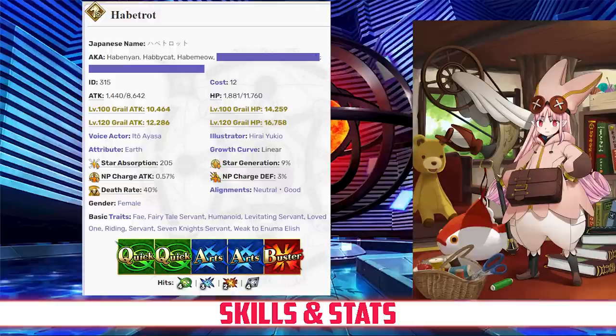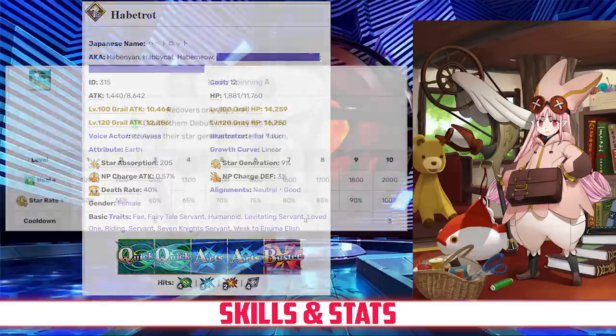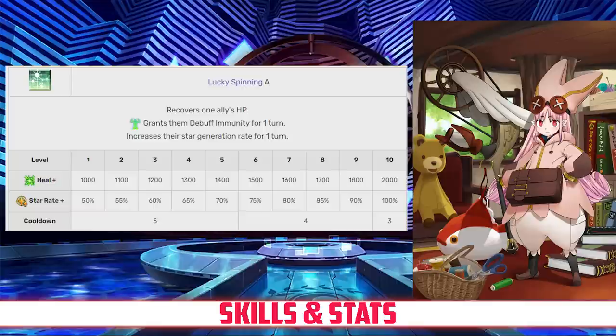She has an NP gain rate of 0.57% and a star rate of 9. Both her NP gain and star generating are solid due to those high hit counts as well as her double Arts and Quick deck. Overall, Habitrot has a more defensively oriented stat spread with good utility, which is a good profile for support but not so great for a farmer.